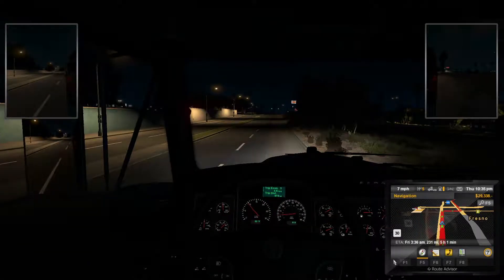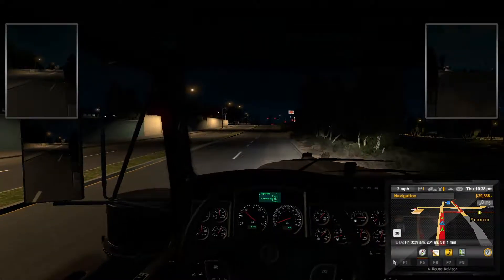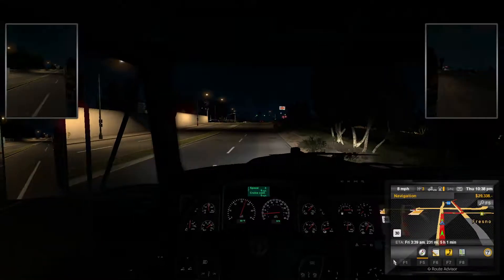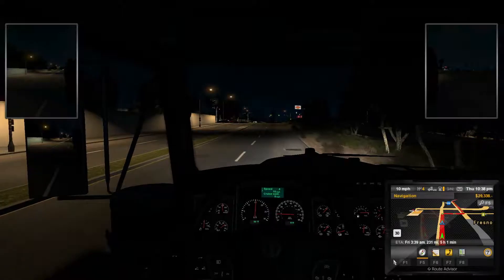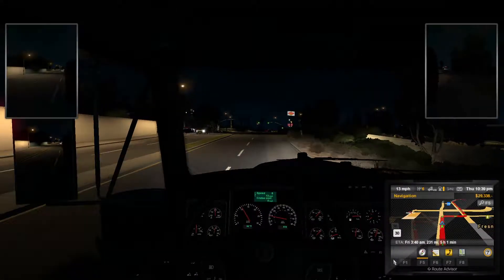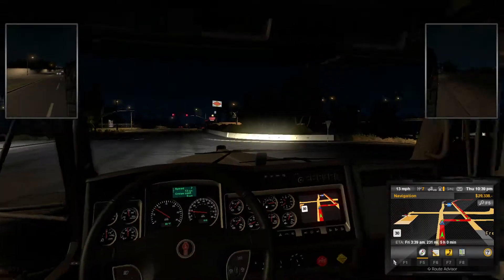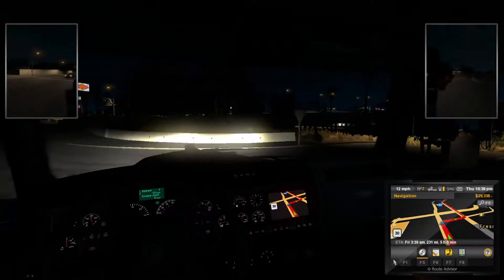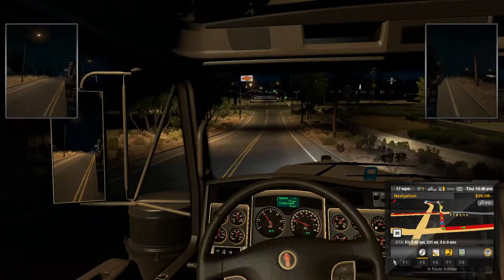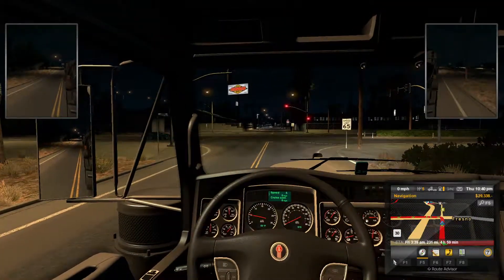I'm going to stop right here and see if I can get a nice thumbnail — I'll be right back. All right, and we're back, let's get moving. I don't know how that thumbnail came out so I'll probably take another one when the lighting is a little better. Hopefully this light stays green for us and we can make this turn and get onto the freeway. There is no light for us — there we go, nice turn.